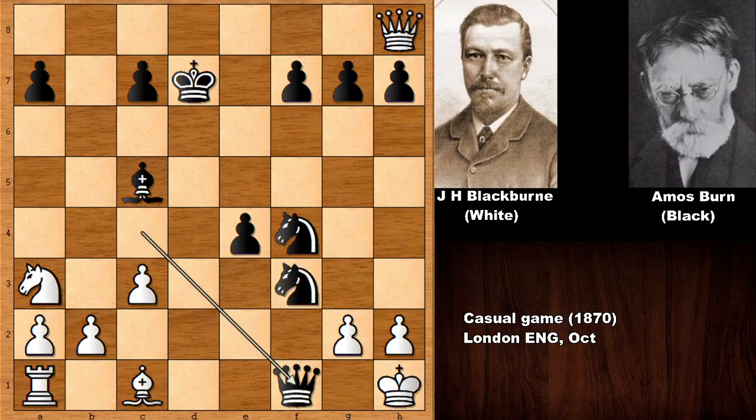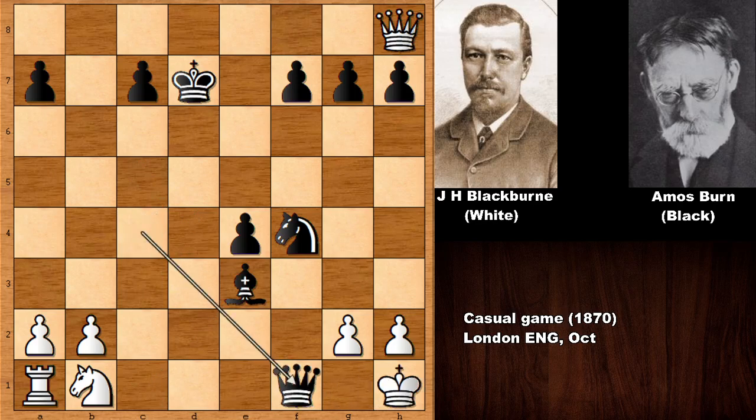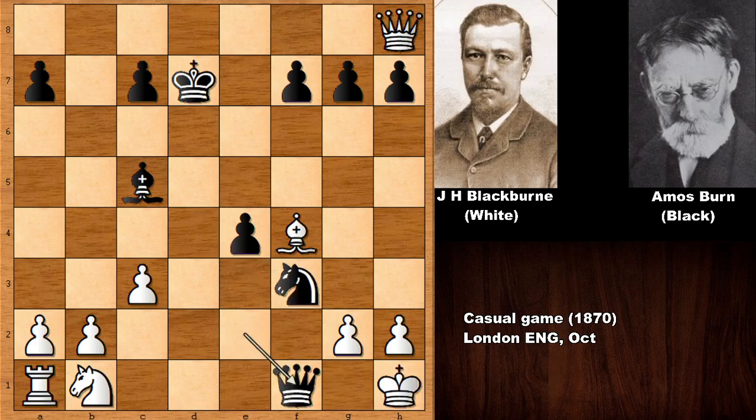Knight takes on d4 — white has to be careful and defends with the bishop. But now queen to e2 by Amos Byrne, threatening checkmate. It looks like Blackburn is suffering a lot; he captured both rooks but now he is in trouble, with Byrne relentlessly attacking. Queen takes on g7 defends the checkmate threat, but if bishop takes on f4, then there is a discovered check, double check, and then checkmate. White would be getting checkmated. So Blackburn plays queen takes on g7 to hold on.